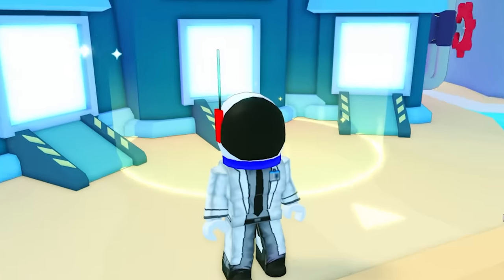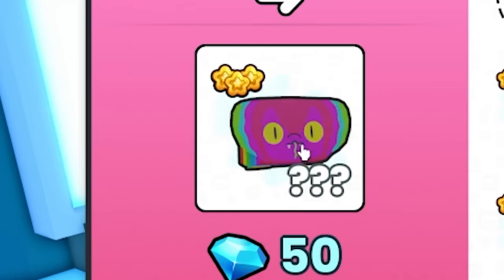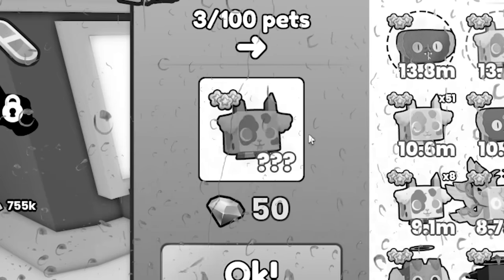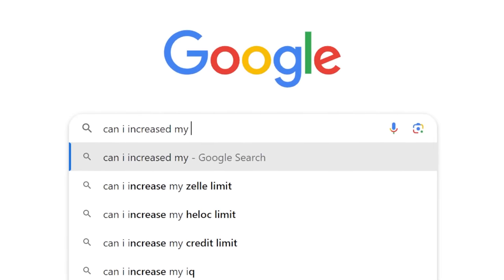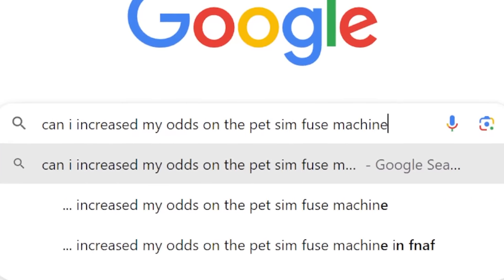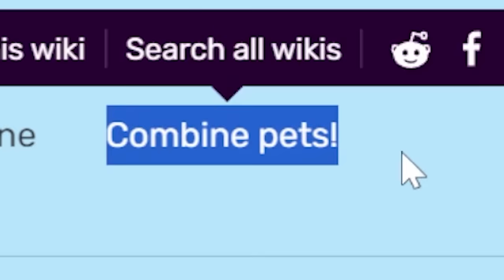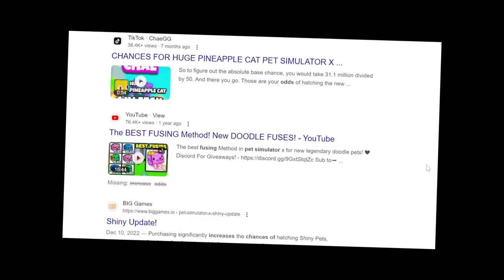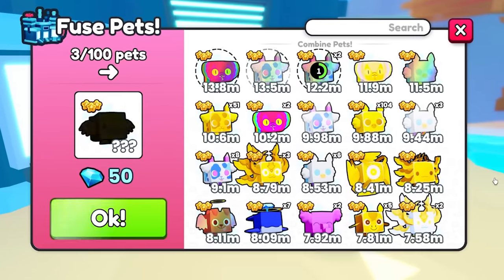Something's fishy with this fuse machine. It doesn't show any probability or anything. It seems like I could potentially get a sun pet, which is really good, but it always gives me the worst option. Is there a way to increase my chances? I search — it takes me to the wiki, but all the info says is 'combine pets.' One of the Google results is just one of my own videos. I don't think Google knows, and that's why it's so important for me to test everything today.